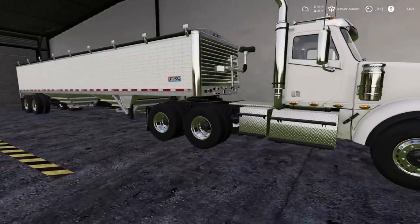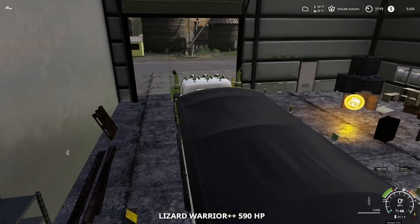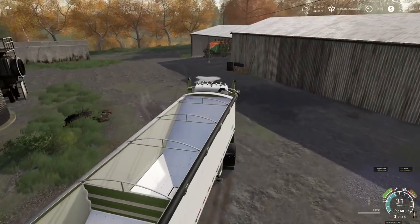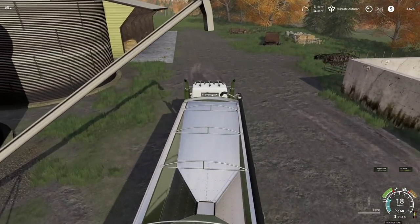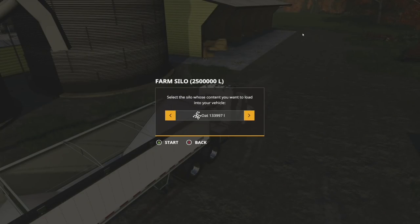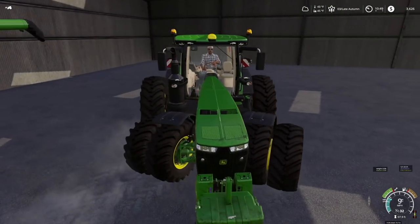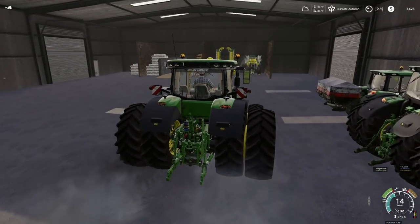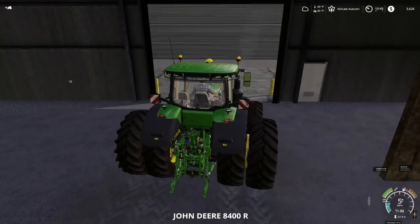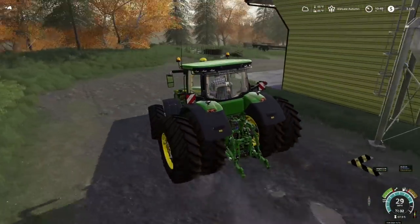Let's go ahead and get the canola sold first. This will take a minute. While we're at it, we'll also be doing the wood chips. We have 202,000 liters of canola, so we're going to need to make two trips. We'll use the John Deere 8R to pull our wood chips. The auger wagon only holds 100,000 liters and we haven't used it all year, so we didn't need it.